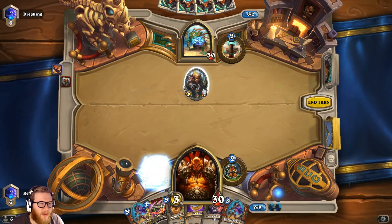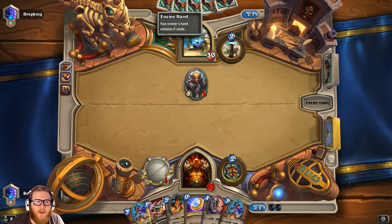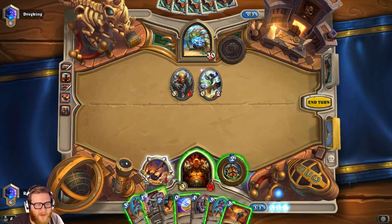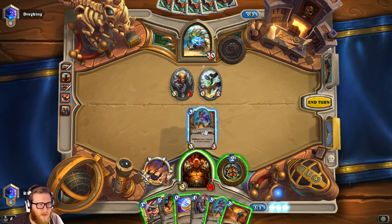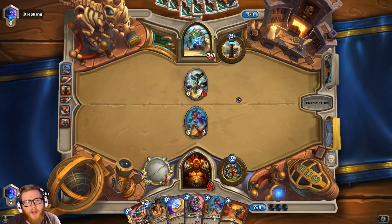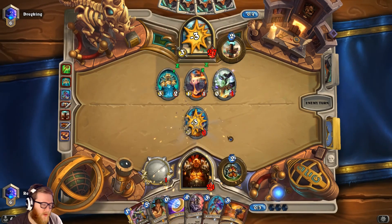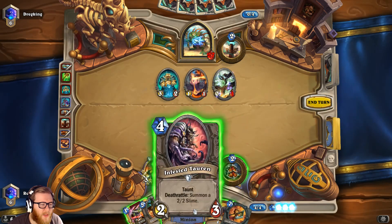I'm going to go ahead and attack — this signals the Ravaging Ghoul to him, but that's okay. He'll probably just totem. If it's the 1/1 totem we're in really good shape. I don't even have to Ravaging Ghoul — I could just save the weapon charge and do damage to the totem. I have the other Ravaging Ghoul to set up the Execute, so even if he Flamewreaths I can just blow him out. Ravaging Ghoul still feels pretty good.